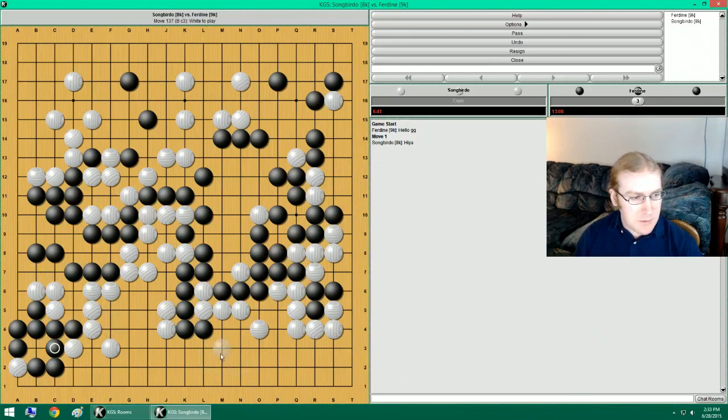Now I want to... what am I worried about? I'm going to start solidifying this territory here. There is this clamp thing. Can I just attach here? Yeah, I think I can. There is this attachment for him. But I think attaching for me is probably good too, right? I have enough room for two eyes, right?